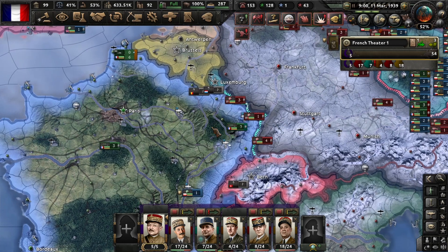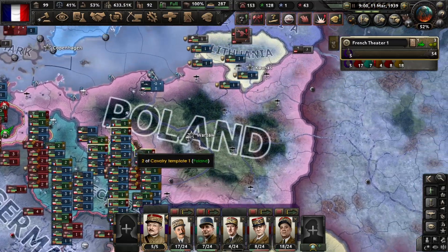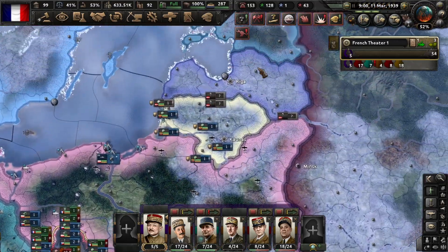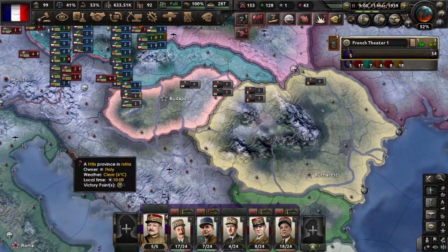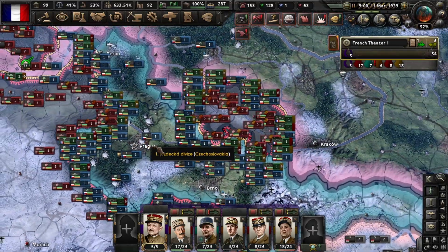Hello and welcome. Today we are going to talk about Democratic France. The goal of Democratic France is to protect the free world — you must protect Czechoslovakia, Poland, Baltic states, Finland, Yugoslavia, and Romania — everyone against the dictators' aggression.